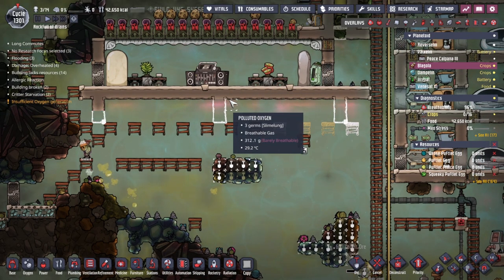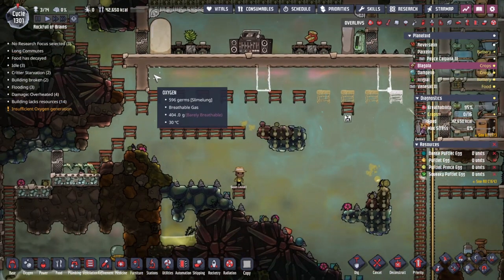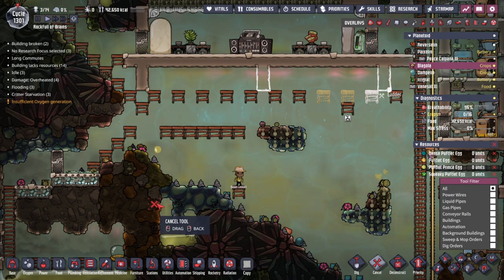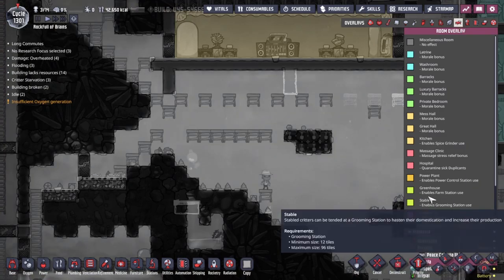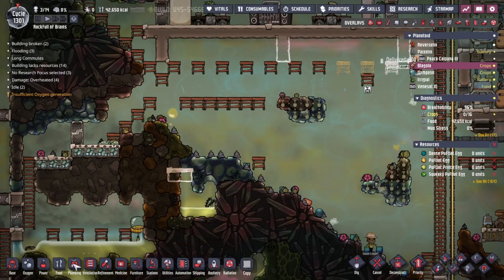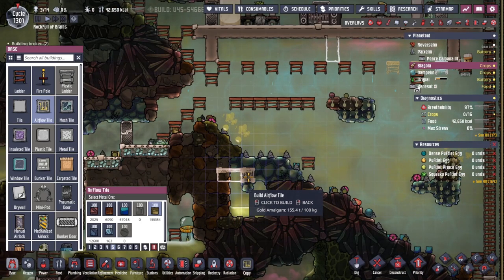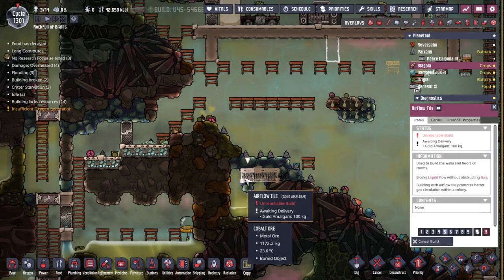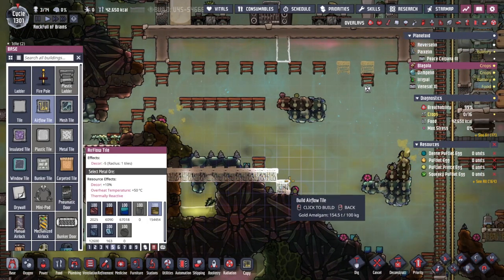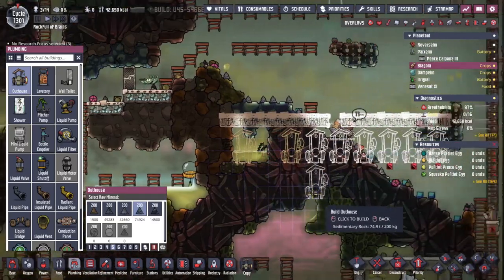96 divided by 9 is 10 and a third, so we're going to need to go 11 down. 96, of course, being the maximum size stable we can have — and I would like to have the maximum size stable. I don't want to put down full tiles here; I want to put airflow tiles down because underneath we're going to have the items that make this entire thing possible. We're going to fill this whole area up with outhouses.